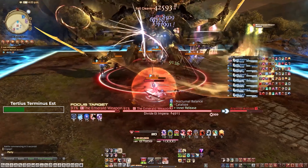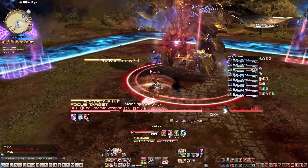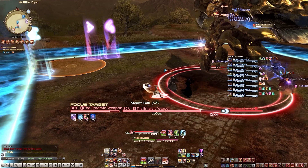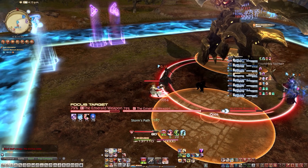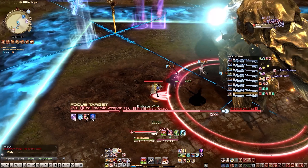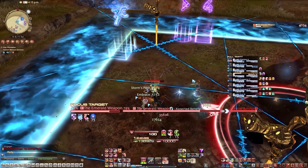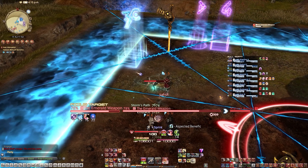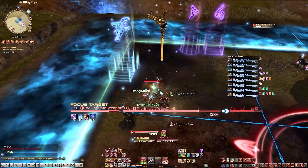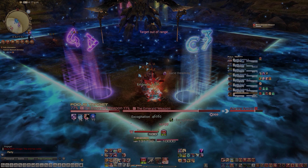Tertius Terminus Est: this mechanic can be a bit difficult for new players. Emerald Weapon summons two swords in three sequences that will deal large cross-shape AoEs in the order that they spawn. What makes this mechanic confusing is that the AoE explosion can take on the form of a plus sign or an X. You must take into account the order in which the swords drop as well as the orientation of the cross AoE. A lot of players look at the last set of swords and move back into the first sword to handle this mechanic. I will show you all five patterns from my point of view and the thought process.